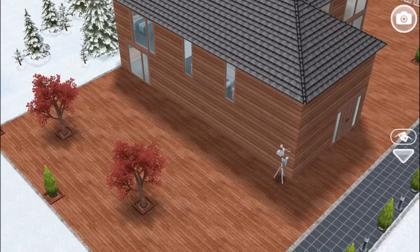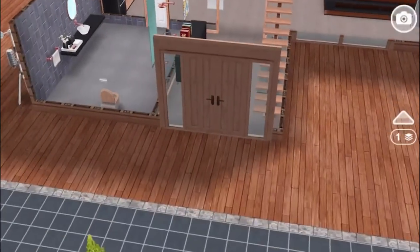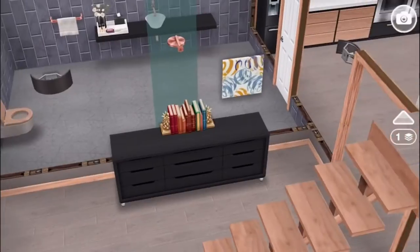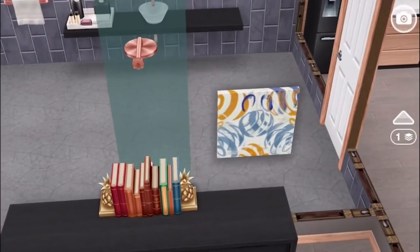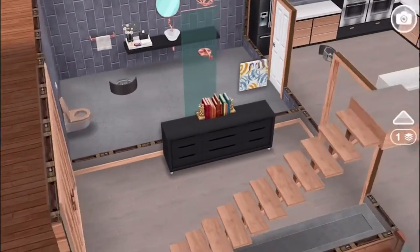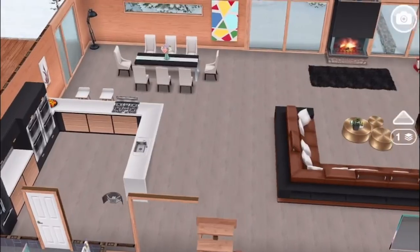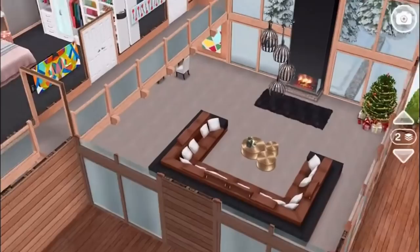Let's check out the inside. This is the front door — it opens onto a foyer with a staircase up; we'll check out the second floor in a little bit. You have a really beautiful black dresser here with decorative books and a new painting. Basically almost everything in this house is new — even the light fixture is new. Walking through this open doorway, also new, you get a really big open dining, living, and kitchen area.